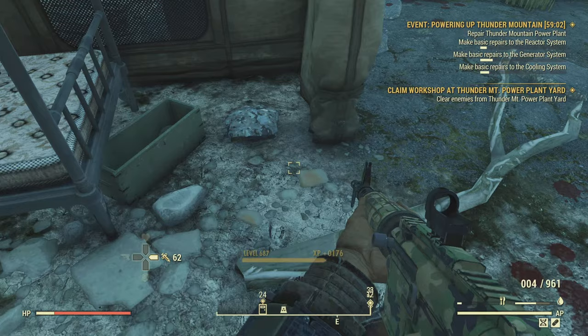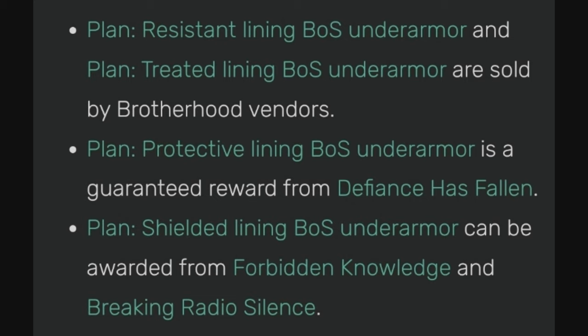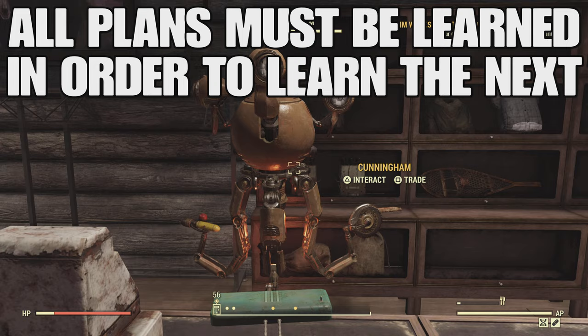They're in the corner right here. If they're not, hop servers and they will be there. The linings for this under armor are a bit easier to get: the treated and resistant linings can be obtained from Brotherhood vendors; the protective lining is a guaranteed reward from Defiance Has Fallen; and the shielded lining can be obtained from Forbidden Knowledge and Breaking Radio Silence.